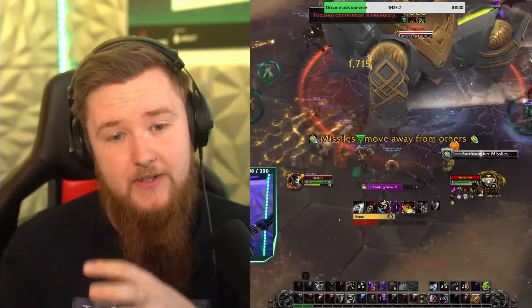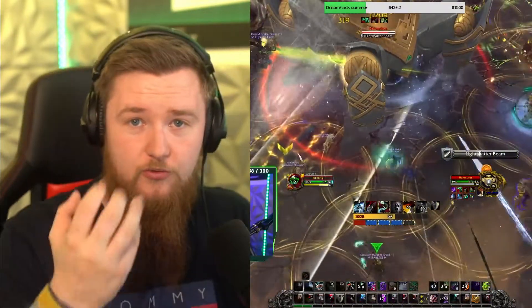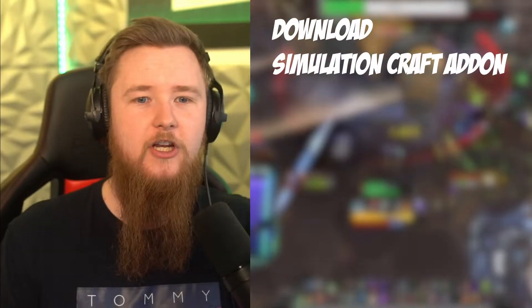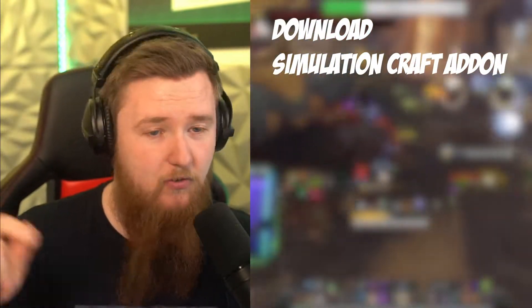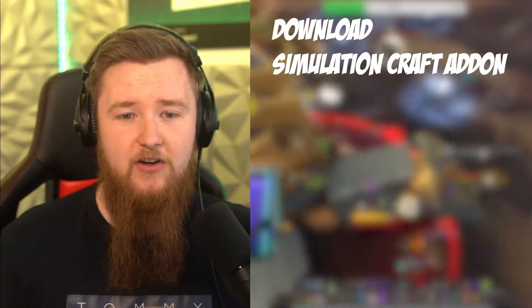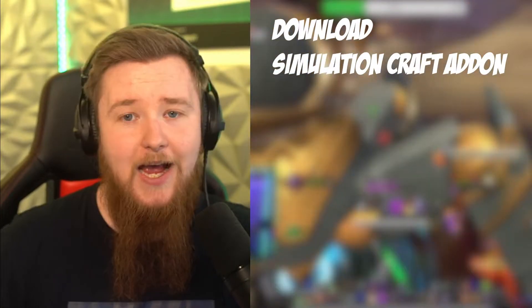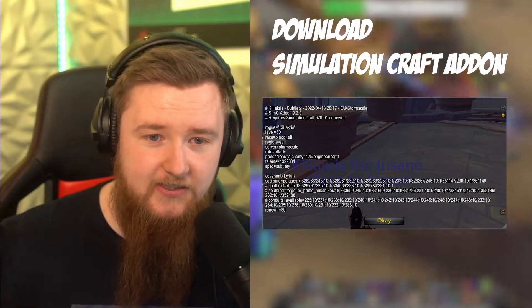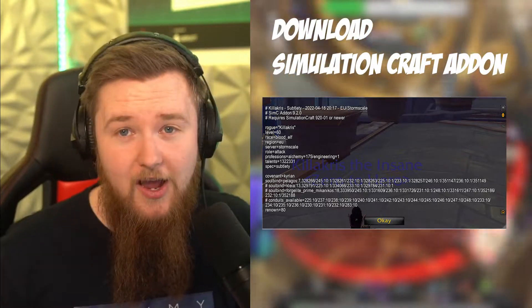We're going to take a look at the Raid Bots simulation and how we can use it. First, we need to take some data from our character and put it into Raid Bots so it knows what to run the simulations on. The way we do this is by downloading a tool called SimulationCraft, which you can download from the Raid Bots website — I'll link it below. You open it by typing /simc or clicking the icon, and you get a window. You copy the text from that window, which contains your character's data — your gear, bags, and talents — and that's what tells Raid Bots what you have.